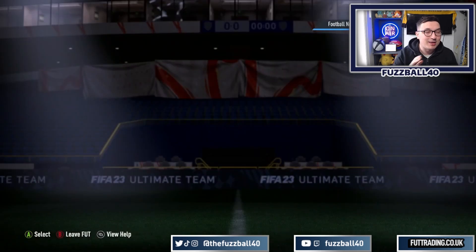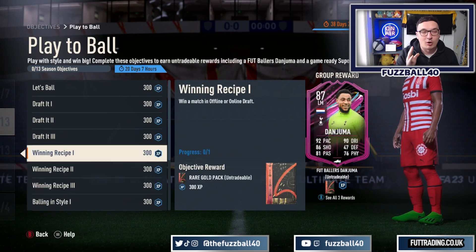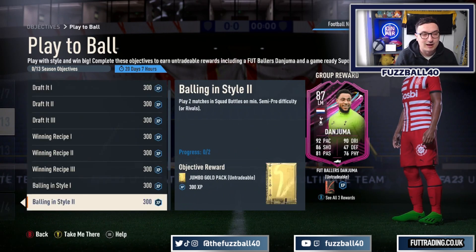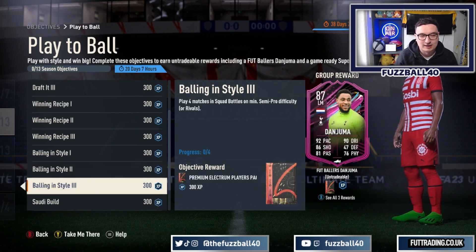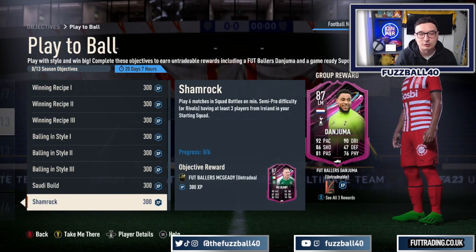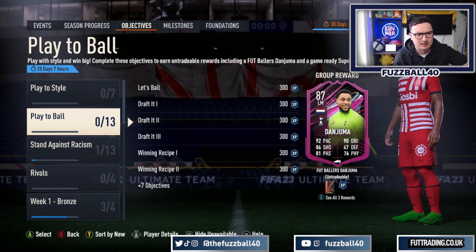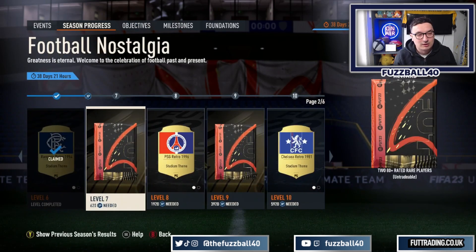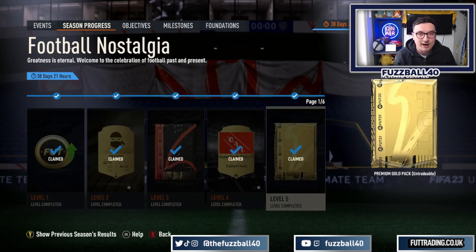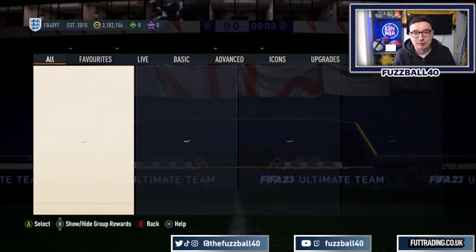Alternatively, on the game right now there are tons of objectives for packs. There's a draft one that gets you loads of packs starting from a draft token. If you go further down, Squad Battles - play some Squad Battle matches to get jumbo gold packs and premium election packs, plus rewards which come out around Monday. Season Progress will get you packs as well - 280 plus rated players gets you a premium gold pack. You can build up packs in your club very quickly, and all of that is completely free.